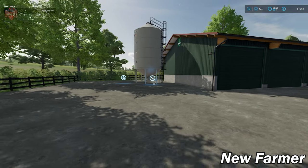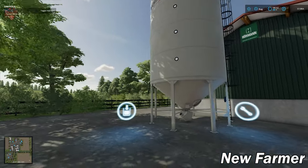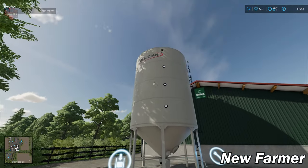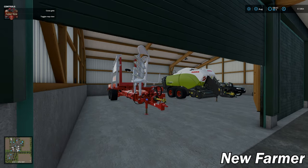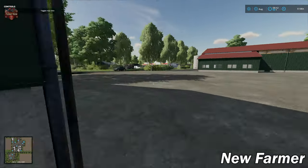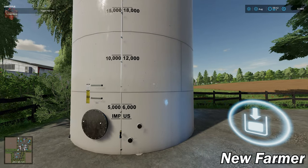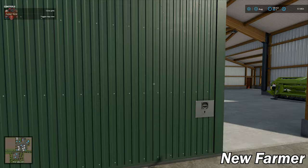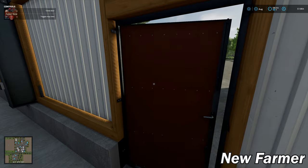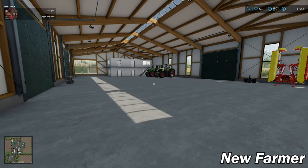Let's do a little farm tour. Pulling up the PDA gives us a good idea of where we are relative to the rest of the map. We have a storage tank here for solid fertilizer — we can buy or store things there as needed. We have implement storage, the main farm entrance, and liquid fertilizer or herbicide storage. And here is more of our machinery in this large contractor shed.